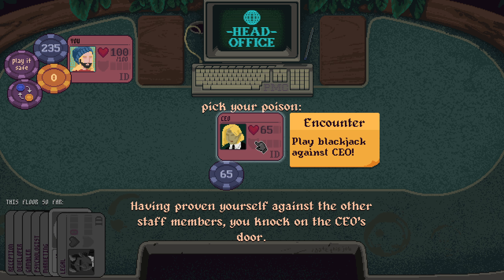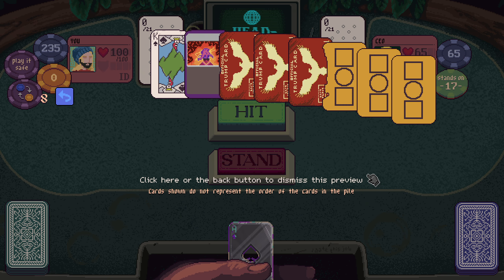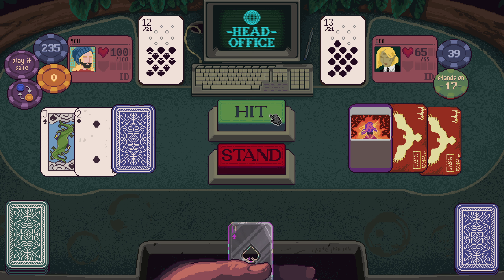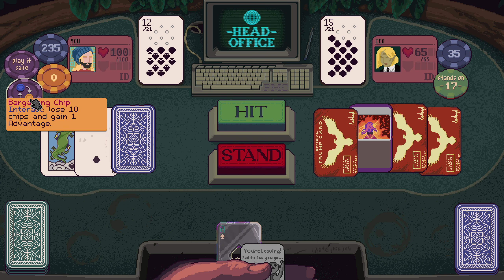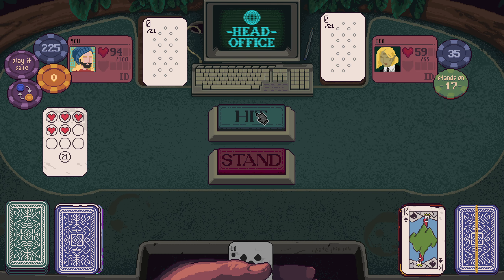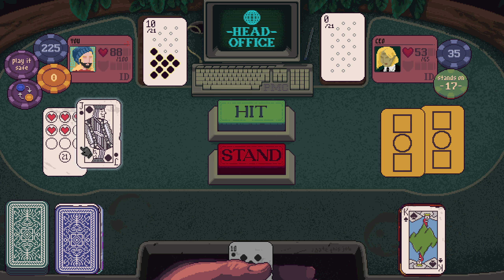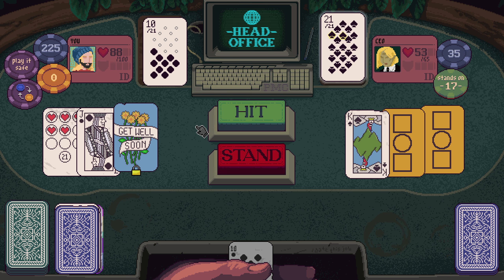CEO — this is where our last run came crumbling down, I think. They do a lot of damage quite quickly. Deal and take 2x damage — hate that. That's a 9, which is exactly what we need to blackjack. We tie, which is terrible. I can spend 50 to heal 21.